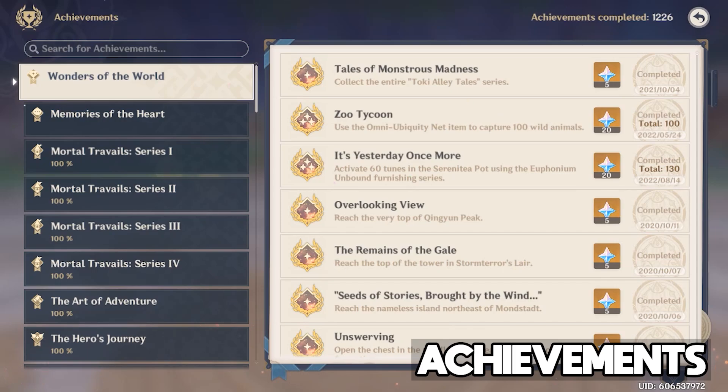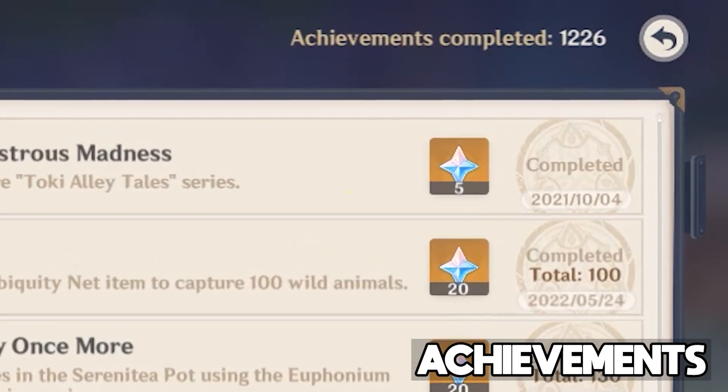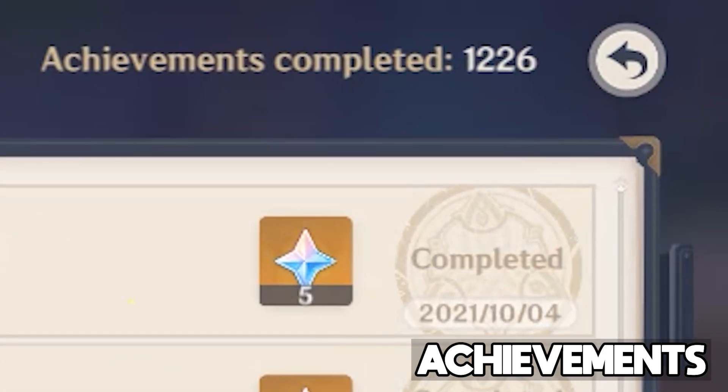For a full list, you can consult the spreadsheet linked in the description. With the addition of these 36 new achievements, the total number of achievements you can now obtain is 1,226.